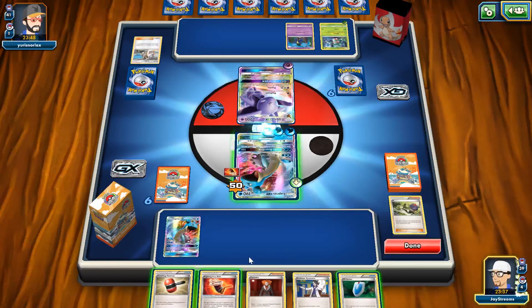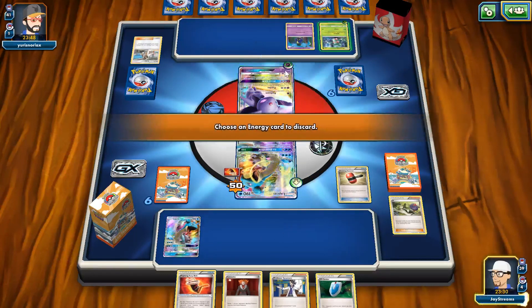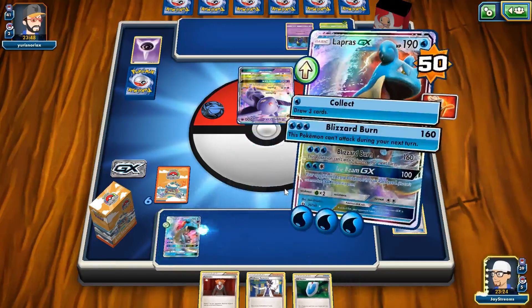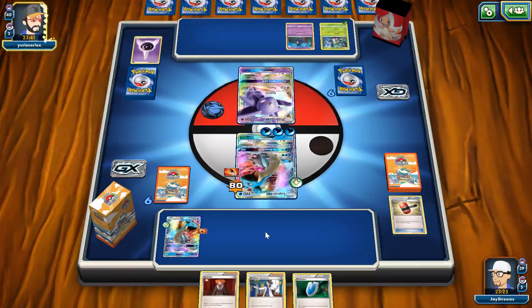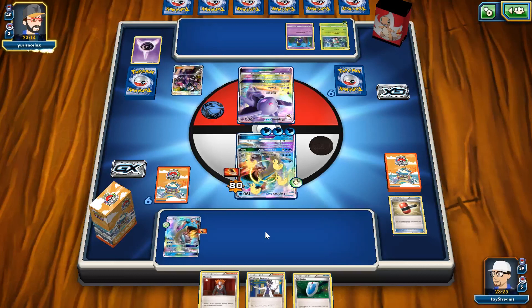Turtonator is going to make Volcanion even better than it already is. Number eight is Drampa GX — it has good attacks, good stats, and there's really nothing like it in the game right now. It fits really well alongside Lugia EX and in the Decidueye Vileplume deck. It can also help slow down opponents in mirror matches, such as against Mega Mewtwo or Mega Rayquaza.